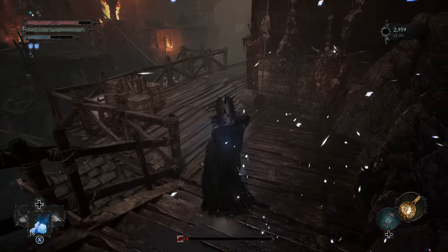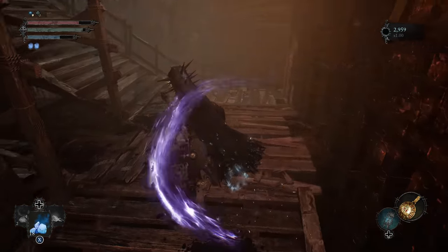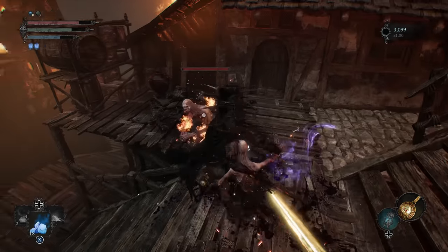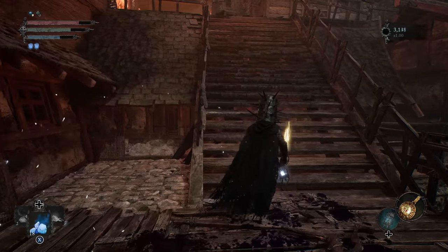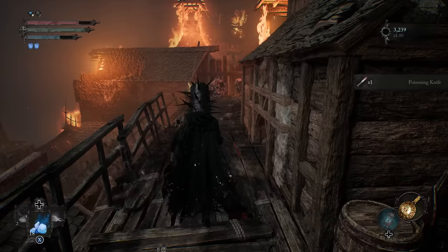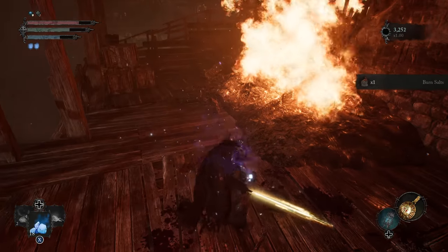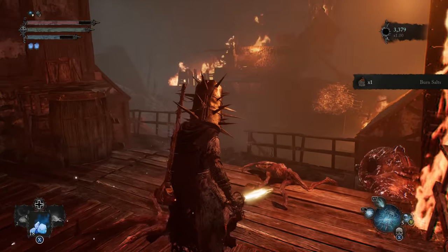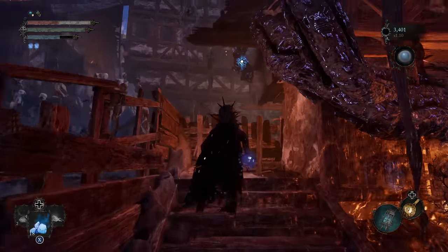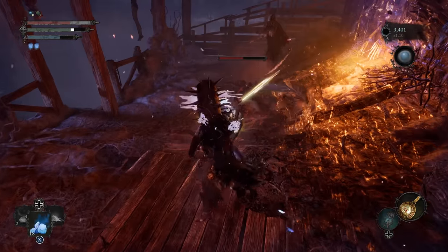If it's something you're stressing out about, you can put one there. And back here, the poisoning knife. Now we are going to go into Umbral again. We have one right here. There's a shadow... there's a shadow.